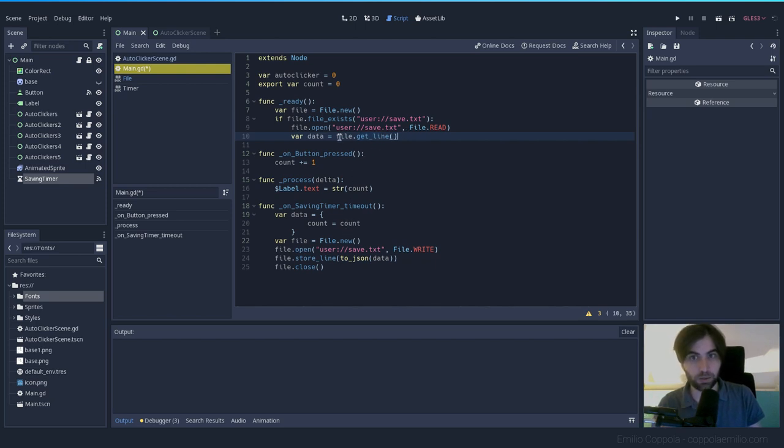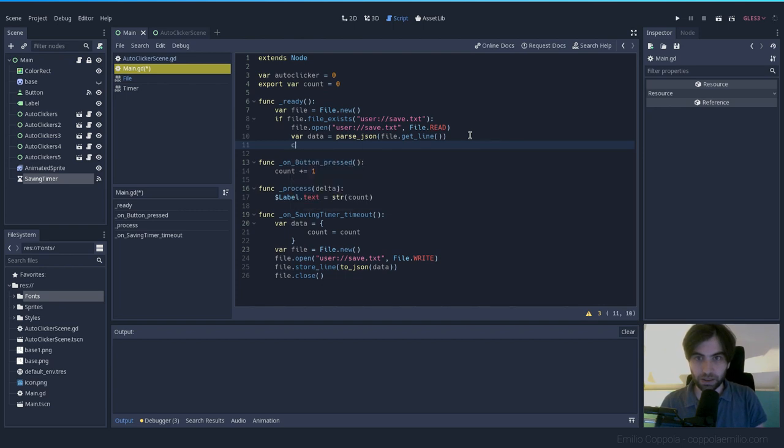Before we use the line, we need to decode it from JSON. Get the stored line with `file.get_line()`, then decode: `var json_result = JSON.parse(file.get_line())`. This gives us the decoded data dictionary. Inside it is the 'count' key, so we set: `count = data["count"]`. That should do it.